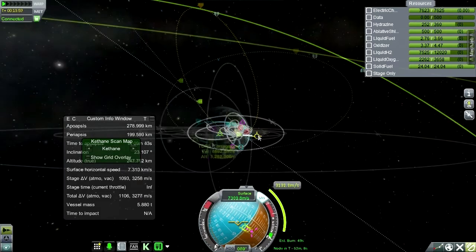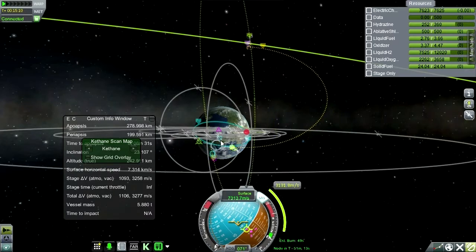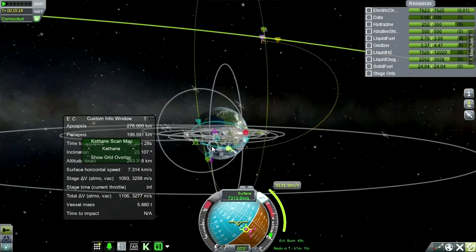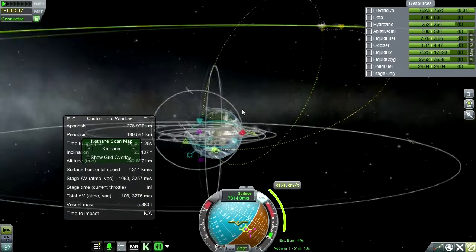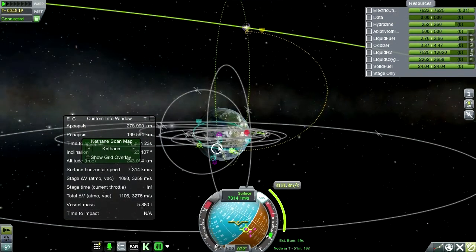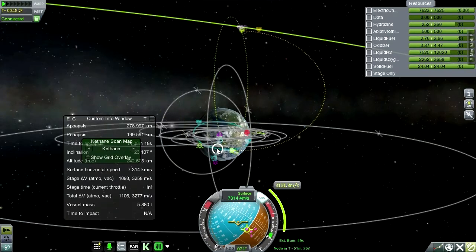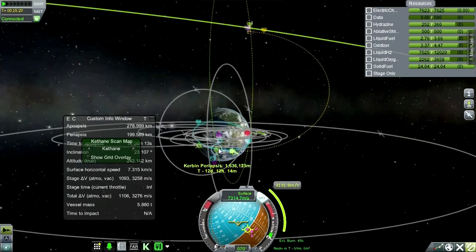Probably we should go the other way. The ones with the free return trajectory seem to be closer to the moon than any of the others anyway. It's very finicky. Of course with the new maneuver node system we could use the scroll wheel — but right now it just adjusts our zoom.